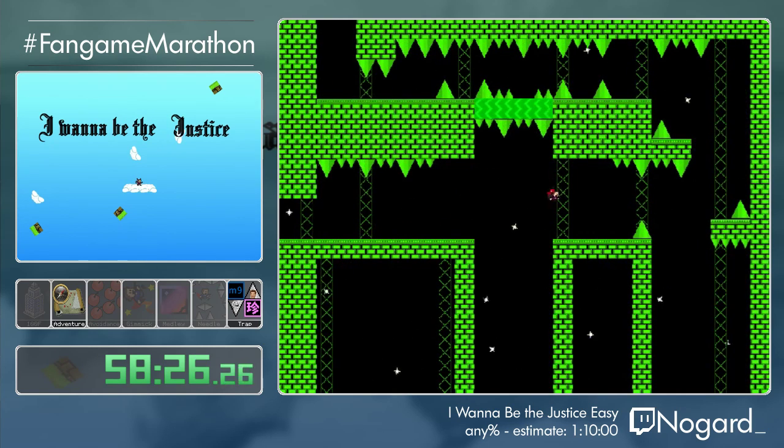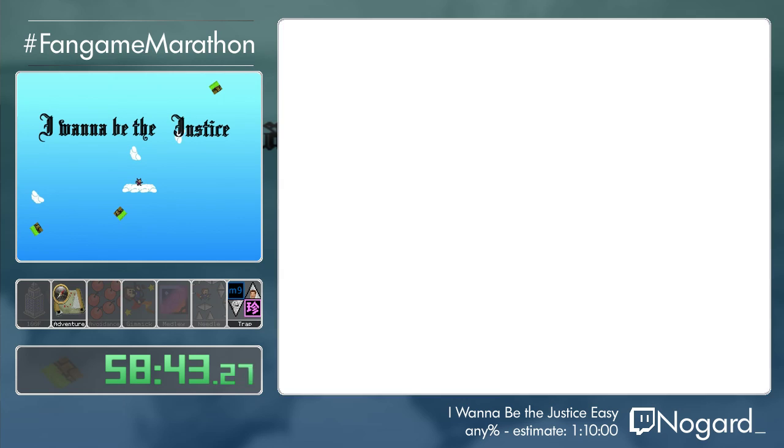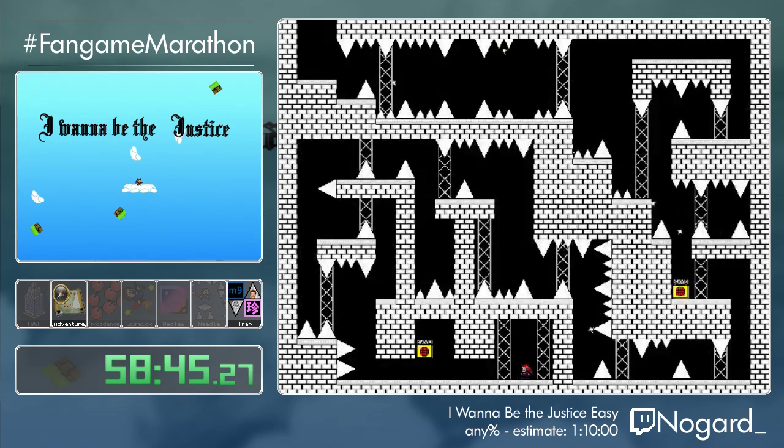And here we are — another cutscene. Nina is following us and she drops the Element of Justice. Remember, that's the weapon we have to use to defeat the demons. And we fall in a trap — we are now separated from Nina and we have to go on our own. But don't worry, she will come back just in time for the final boss.